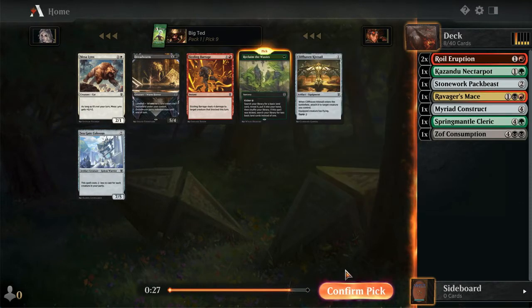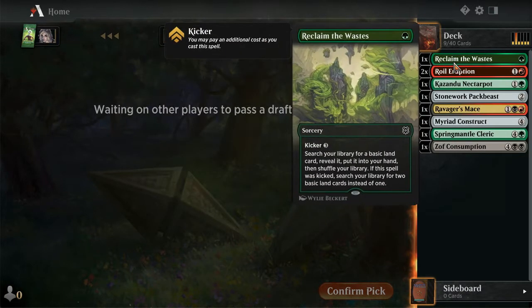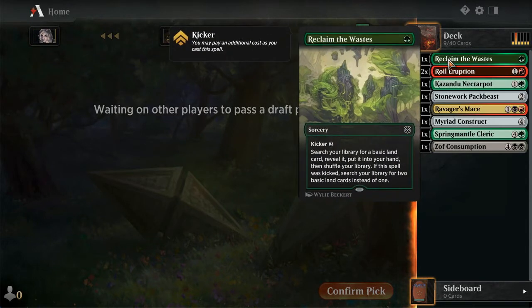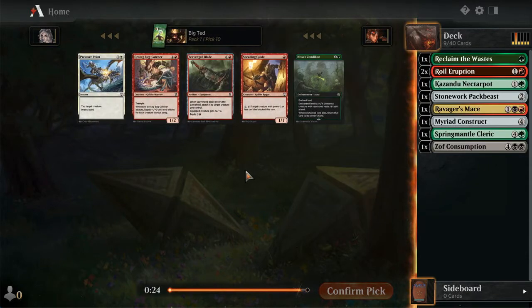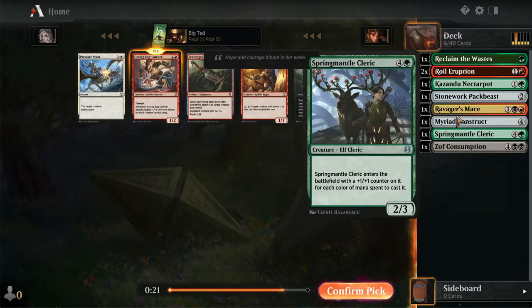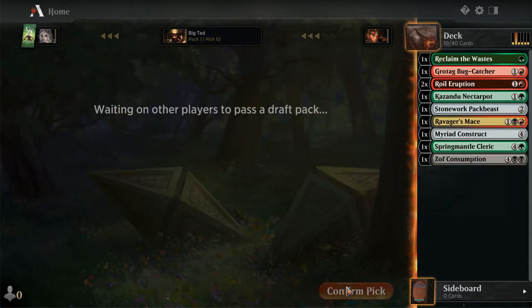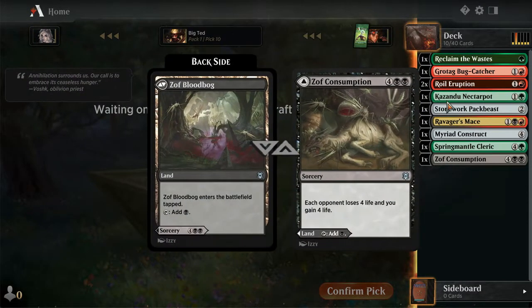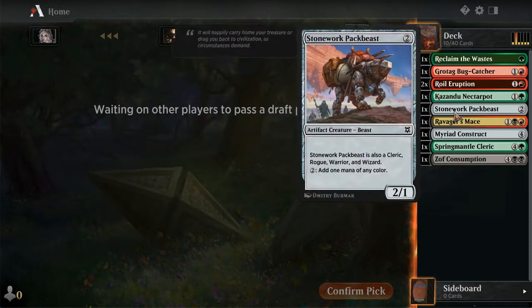Reclaim the Wastes! Let's be base green splash stuff. Super pumped about taking the Reclaim. Grotag or Zendikon? Let's pick Grotag here. Maybe Zendikon was the right choice, but let's claim we can splash black for Ravager's Mace and be green-red Party with a black splash.